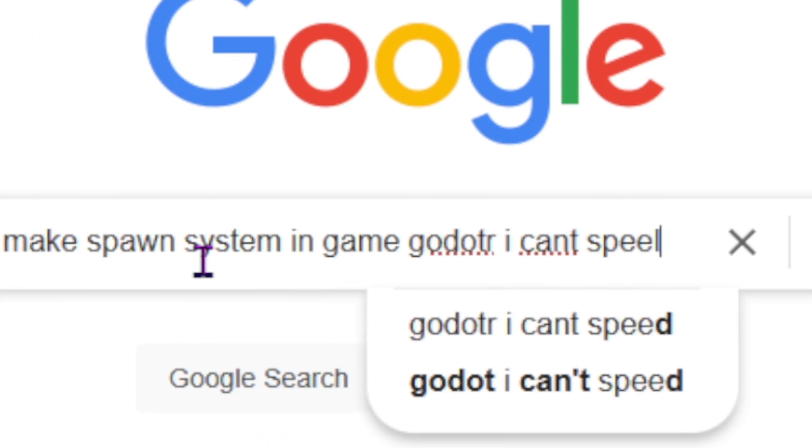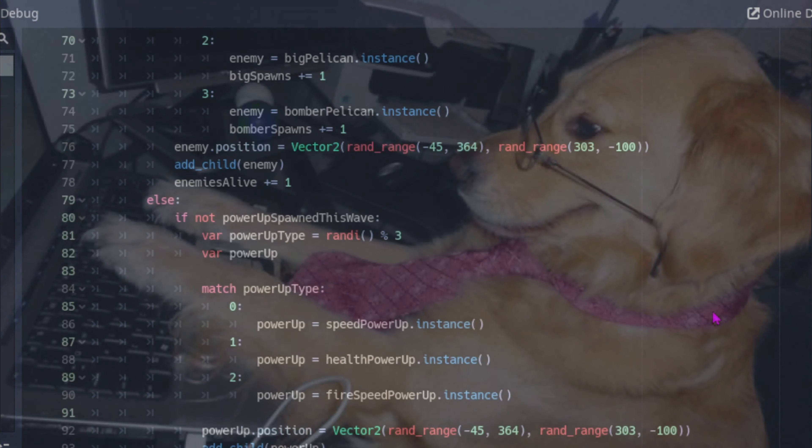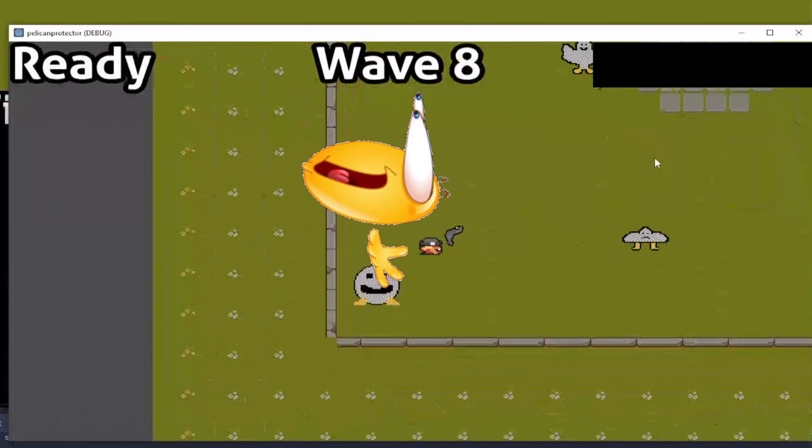I then got to work on the spawning system, which involves... this. I have no idea what this does, but after modifying it a bit, I got it to spawn all four types of enemies that I drew up earlier, and I added a little wave counter at the top of the screen.